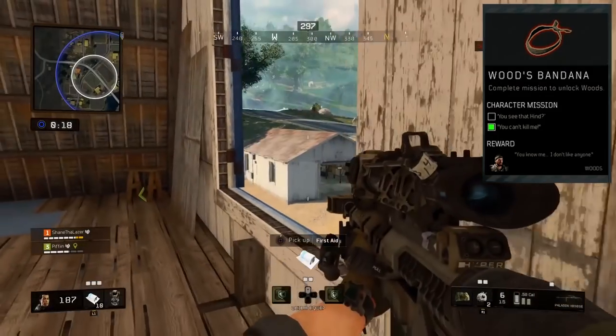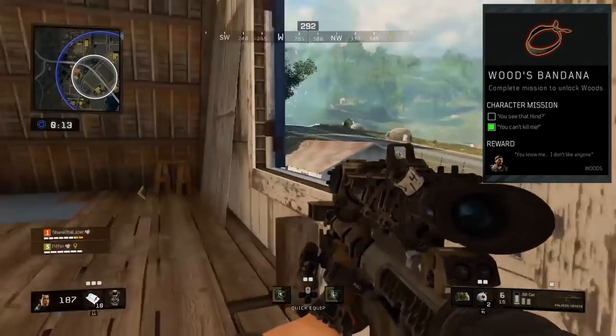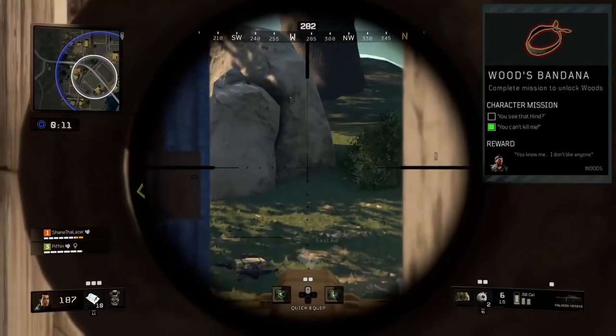So you search through all the crates and everything, and once you see the bandana, pick it up, keep it in your inventory, and you'll be able to get access to the mission.